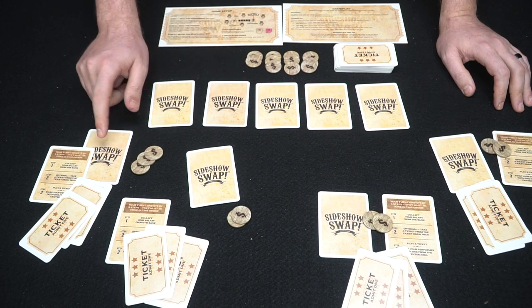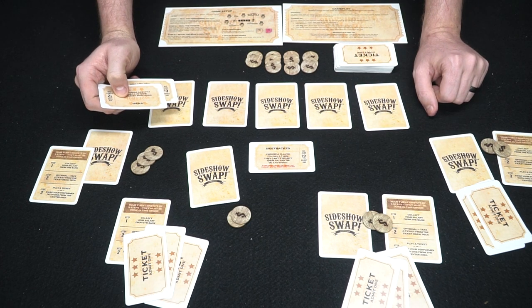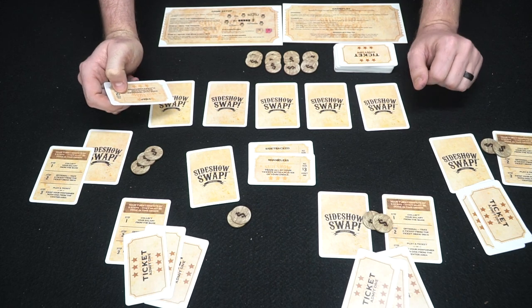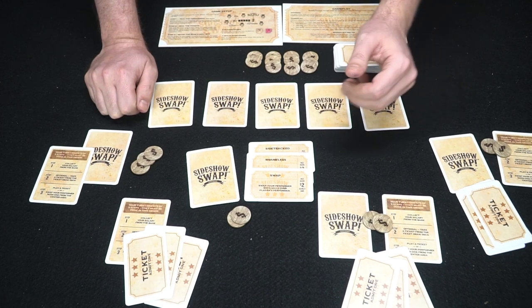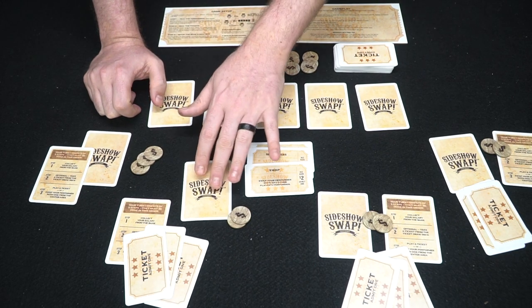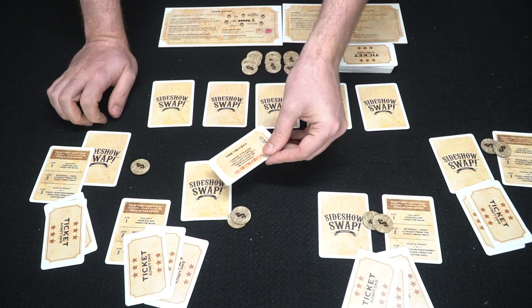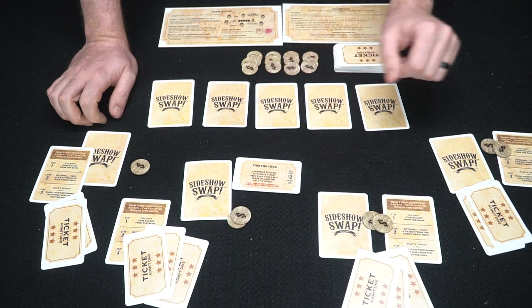The player's last action is to either play a ticket from his hand by spending money, or swap his performer with one from the middle. He has the highest card so he doesn't want to swap. Looking at his tickets: one lets you choose a player to lose a turn for two dollars; another for three lets you trade all your tickets with a player; and one lets you swap your performer with any other player's — dangerous when you have the best card. He'll play the lose-a-turn card, spend two dollars back to the pool, choose a player to skip, and keep the reminder ticket in front of that player.